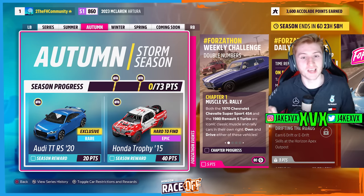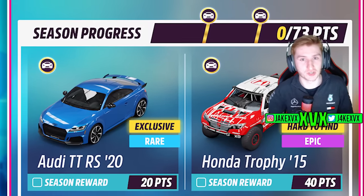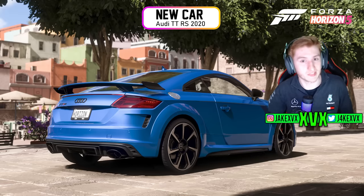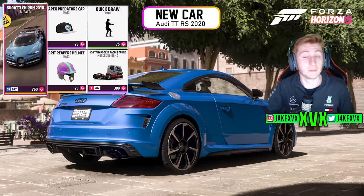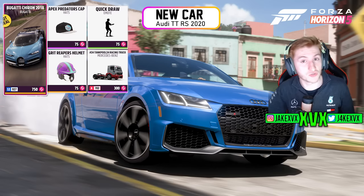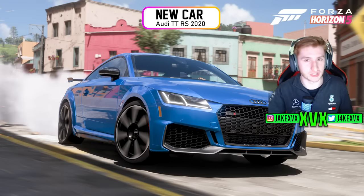The Audi TT RS 2020 is the second new car that you can get on the second week for 20 points. For 40 points you can get the Honda Trophy from 2015. The Bugatti Chiron and the Mercedes-Benz racing truck can be found in the Forza Lunt Shop along with all of the other championships and events.